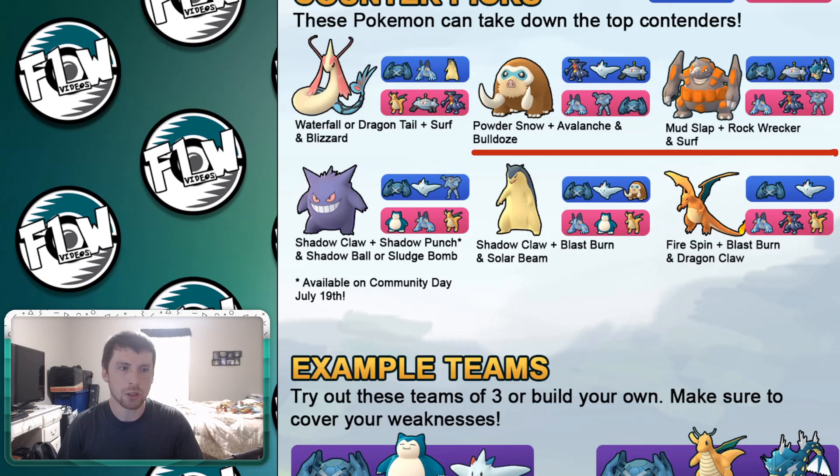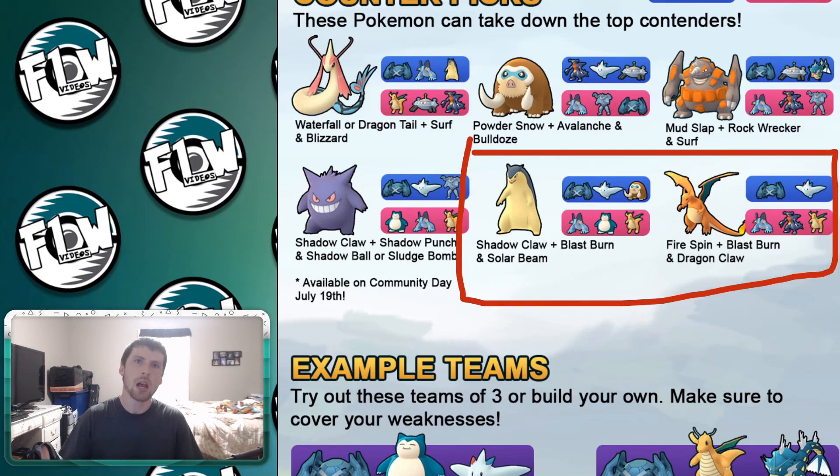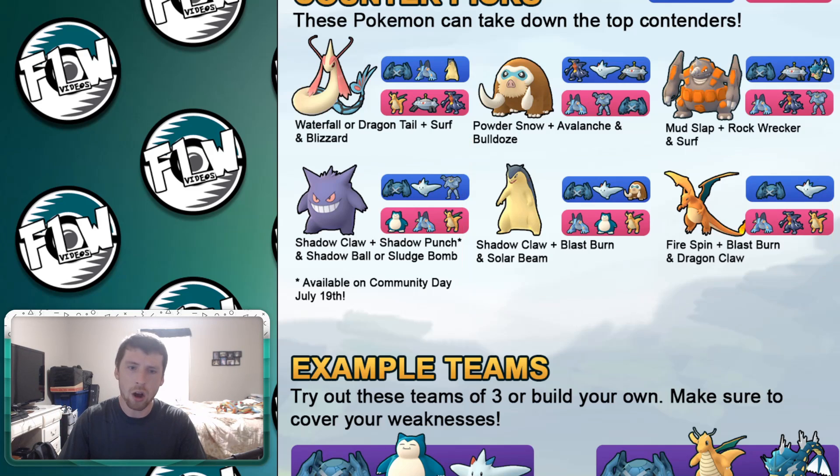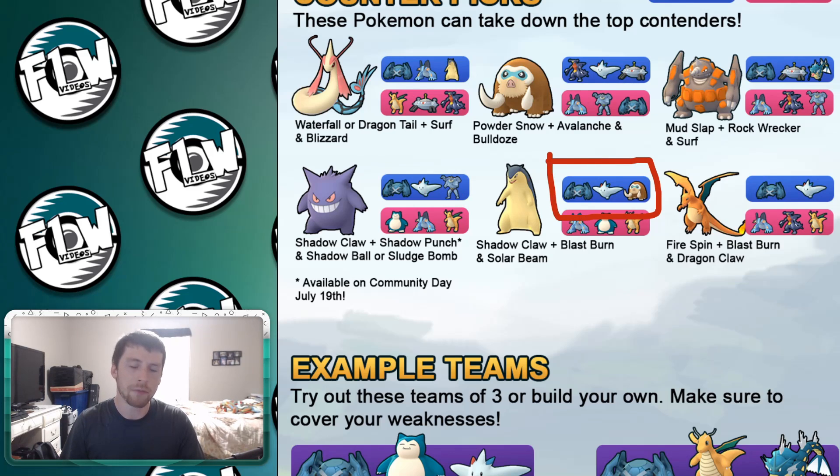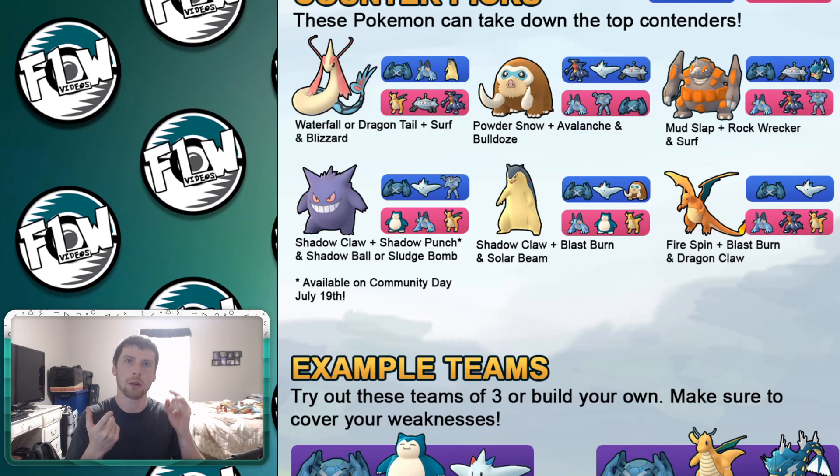Moving to the final two counter picks, it's very interesting to see Charizard and Typhlosion showing up here. They did a great job in the Ultra League, but using them in the Master League didn't really cross my mind. Looking at it though, I honestly think Typhlosion is going to be the better pick — it picks up three Pokemon on the key wins. Unfortunately for Charizard, it just doesn't pick those up. Mamoswine, for example, is that Pokemon — just because Charizard is part Flying type, it actually ends up negatively affecting its top wins.